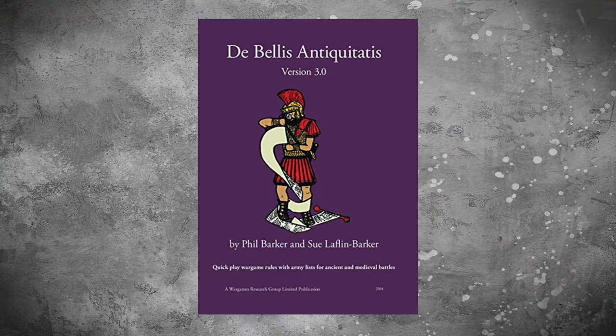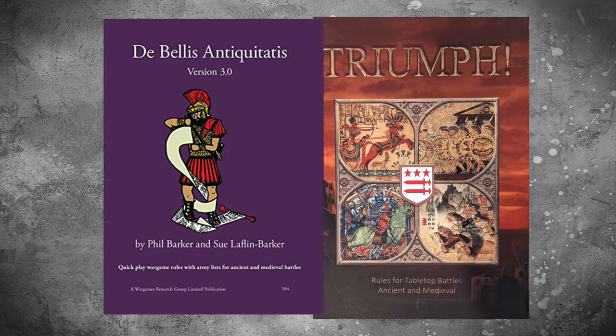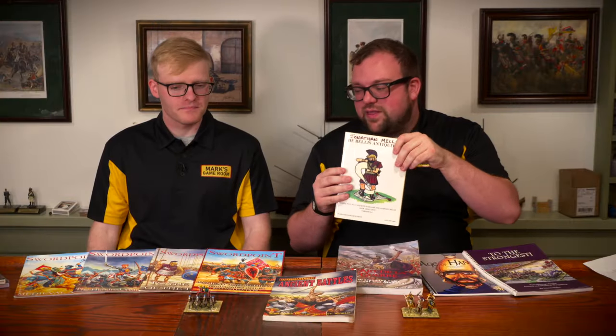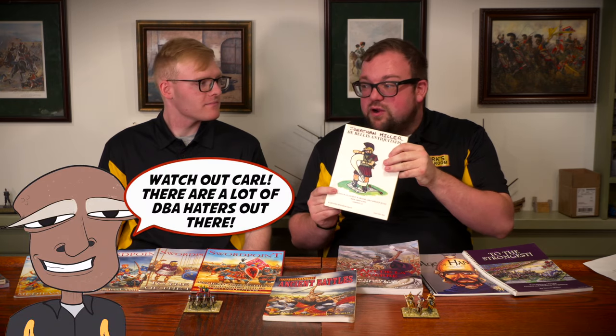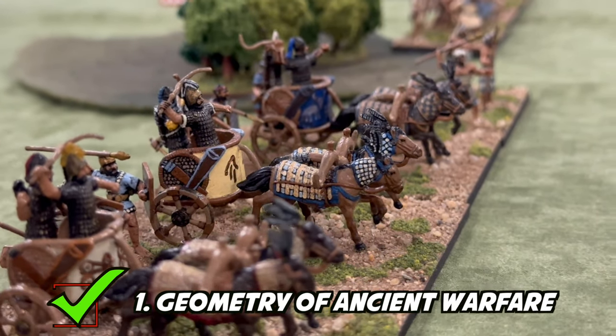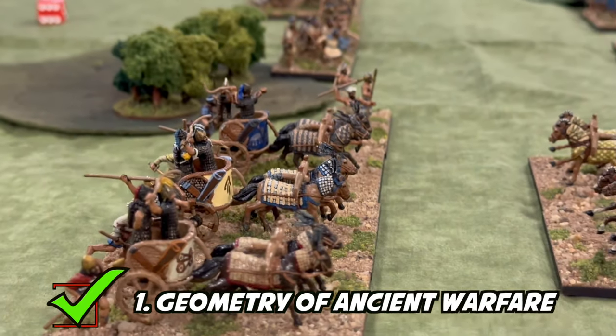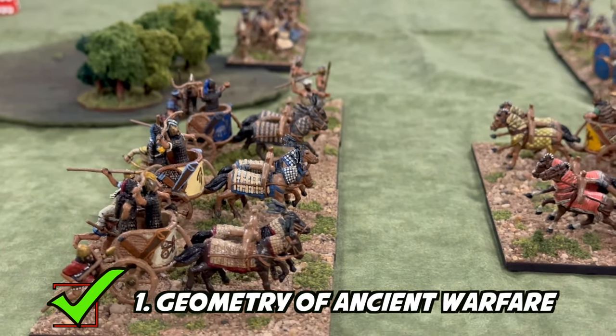We're really excited to talk about all of these and we're going to jump right into it. The first rule set we're going to talk about today is DBA — and in this we're kind of including all the DBA offshoots: DBM, Triumph, all of which have their own pluses and minuses and are really good. Broadly talking about the rule sets inspired by this, this was a big hit for our club. Number one, I think it fits our criteria for linearity and geometry of ancient battles really well. In DBA, you keep your units lined up or you're going to get clobbered. You've got to keep those battle lines.